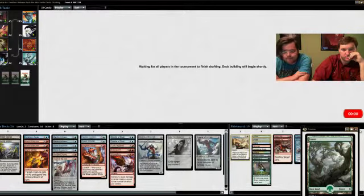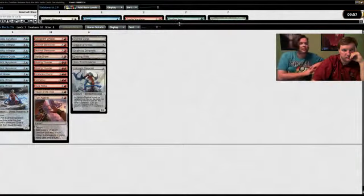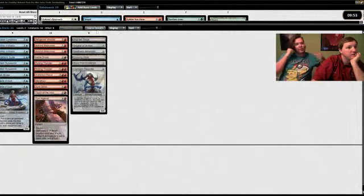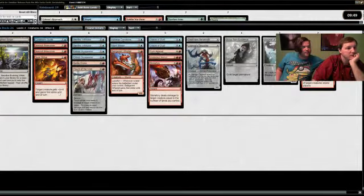Scour is a card you'd rather not play unless you're specifically the big ramp deck — then you probably don't want more than one, but it's fine to have the first one, especially if you really have a good version of the ramp deck or a controlling deck going longer. Alright, so let's sort by converted mana cost and take the lands out to see how many cards we have — we want to play 18 lands.